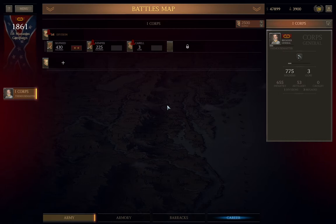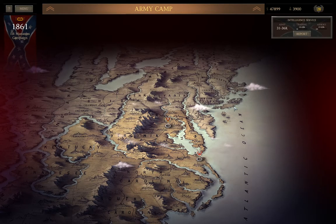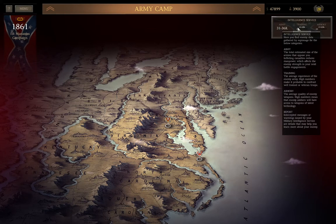Let's begin my description of the army organization screen by exiting it entirely and looking at the battle map instead. After each battle you will see a report on enemy correspondence based on the results of the previous stage. It will almost always include a letter stating that the other side is sending more troops or supplies to fight you.